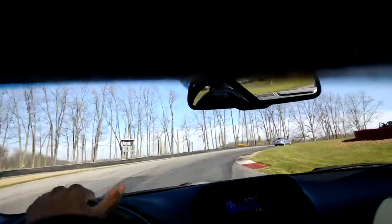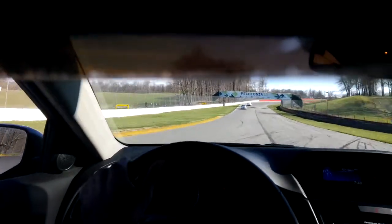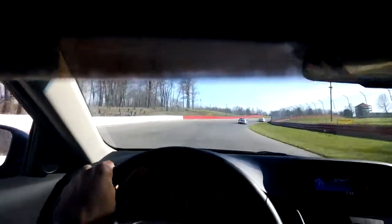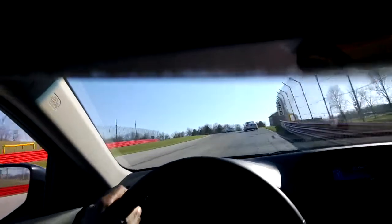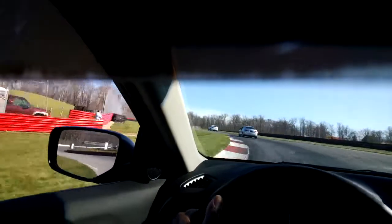Nice and tight to the white and red apex curbing. Coming up to the next bridge, slowly fade to the right at about the 200 board. Brush of the brake, back to the gas as we drive through this Olympia turn — use all the road out to the yellow curb.